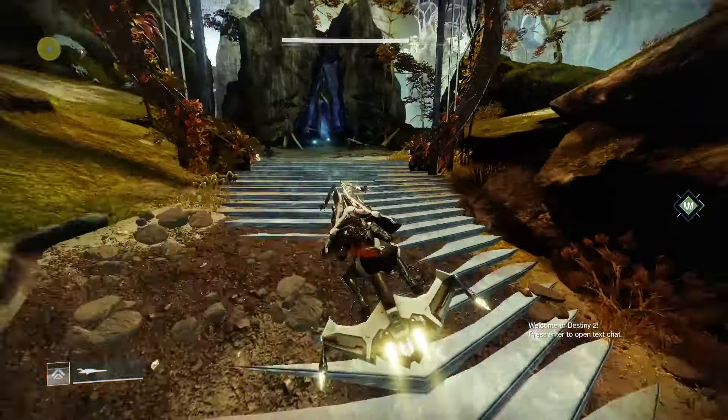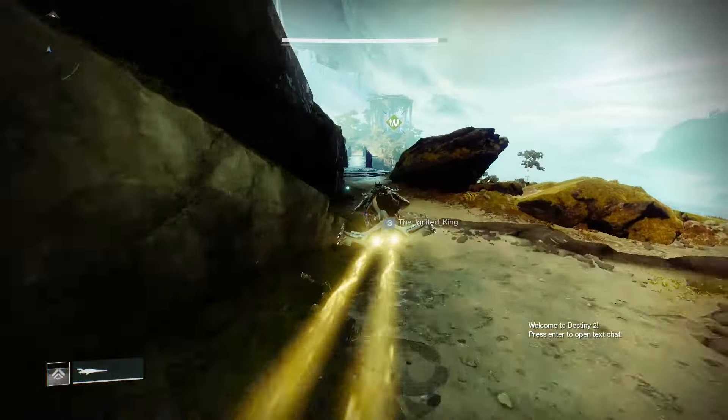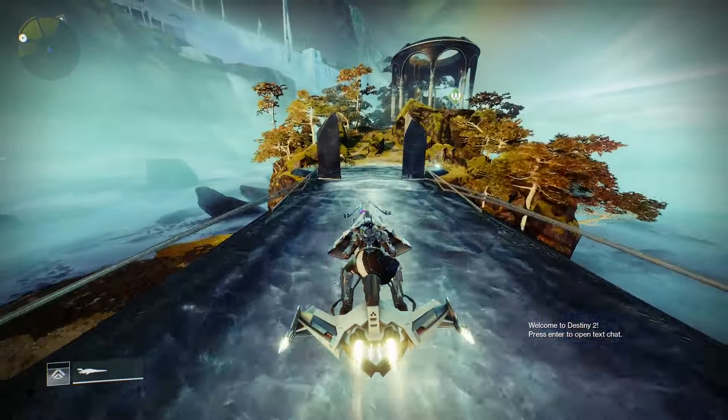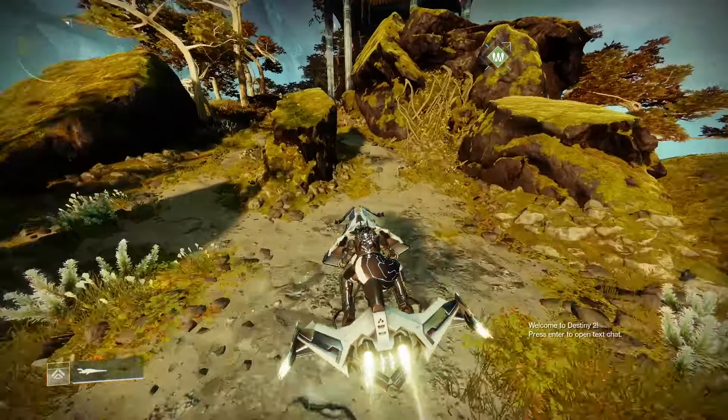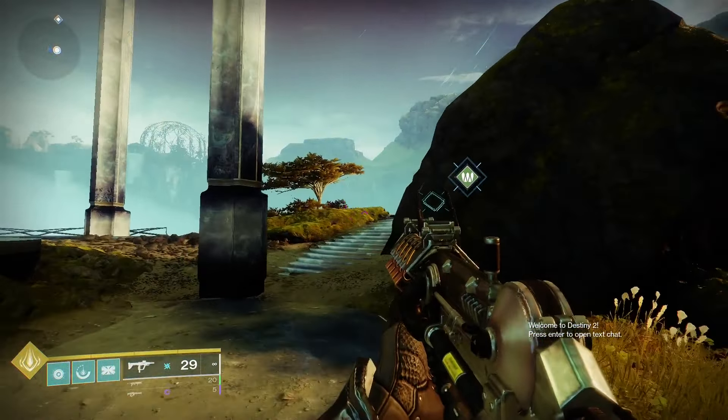So let's get started. Once you reach this sort of temple, you're going to want to get off and then you can grab your Ascendant Challenge Bounty and then your Tinctures of Queen's Coil if you need them.